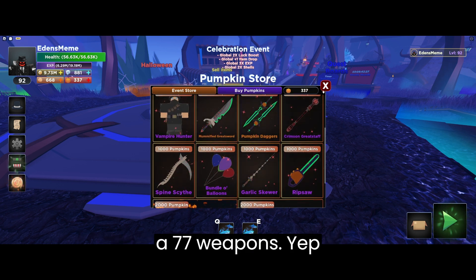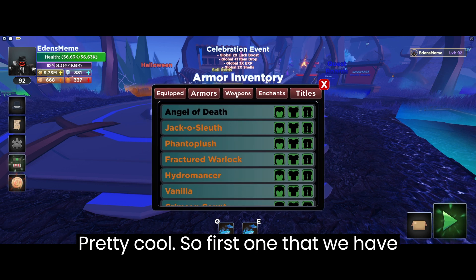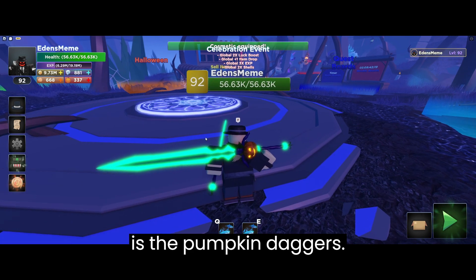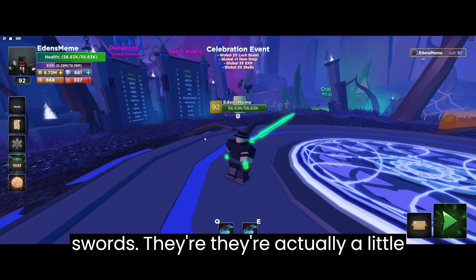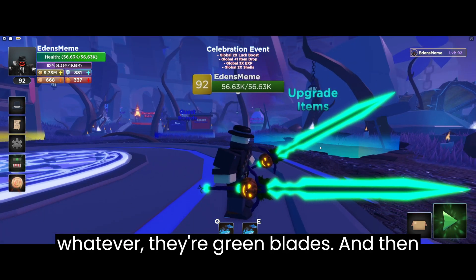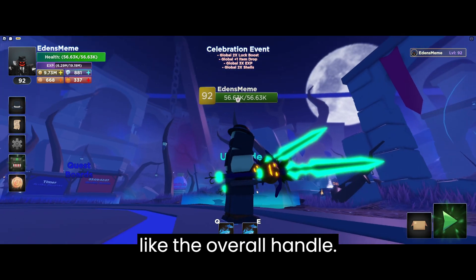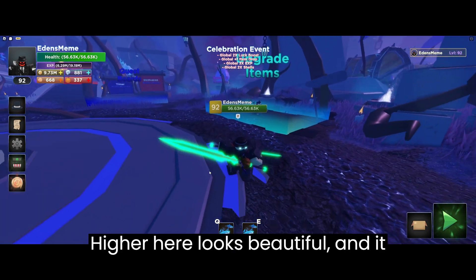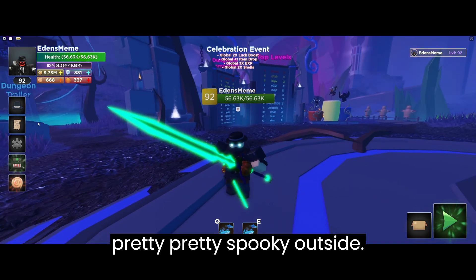Next up we also have seven weapons. The first one we have is the Pumpkin Daggers. They're actually a little too big to be daggers, but whatever. They're green blades and then you have the pumpkin heads that form the overall handle. It looks beautiful — it actually does look pretty nice. It looks pretty spooky, I'll say.